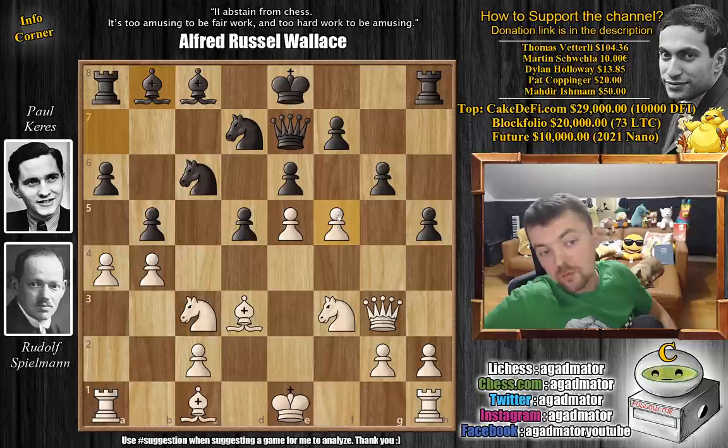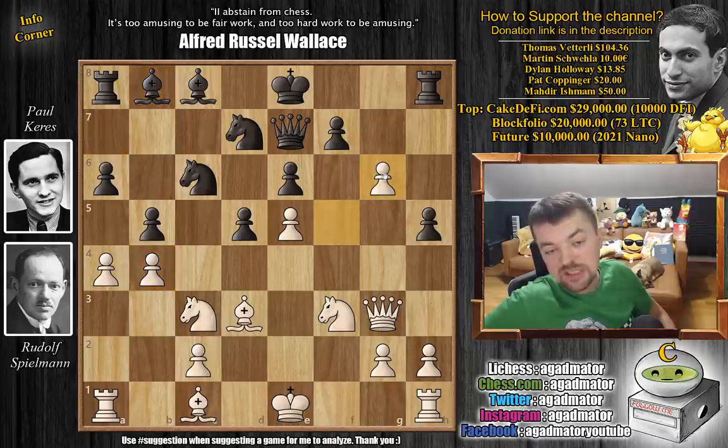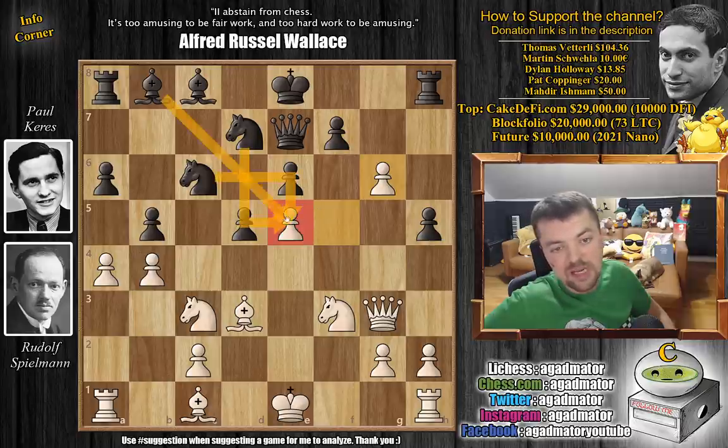By playing f5, what white actually did is weaken the e5 pawn. With the b4 pawn already weak, this is not all that easy to pull off. How do you continue with white? Well, f captures on g6 was played — there's really no good way to defend the e5 pawn as it's attacked three times. And now Keres just goes knight captures on e5.